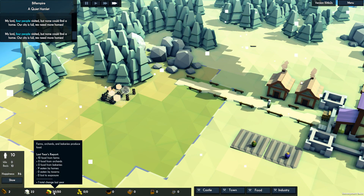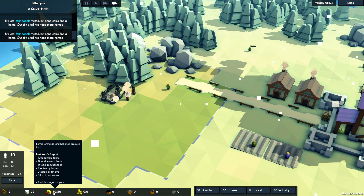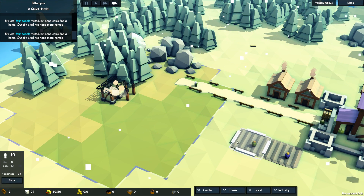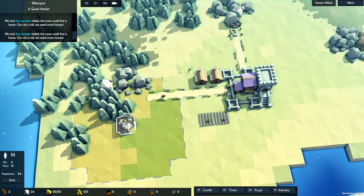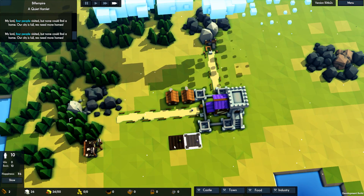How's our food doing? Plus 10 food from farms, plus one total change last year. Looks okay. 76 average happiness — don't think we can complain too much. Let's get that going. Idle zero. How many will the forester take? I think four people as well — three, four, five, six, seven, eight, nine, ten — that'll be all the people we've got.